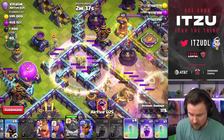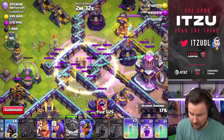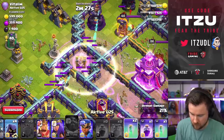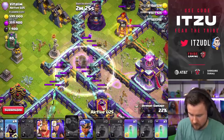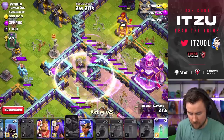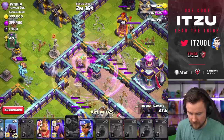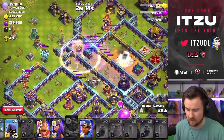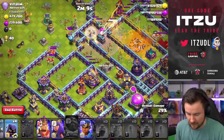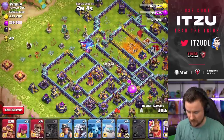Look at that — all those X-Bows are taken care of like nothing with this angle. Three, four — one, two, three, four — rage it up again. Three, four — town hall should be next on the menu. Perfect, one, two, three, four again. Can we even get the eagle? That would be pretty nice — come on, one more shot...